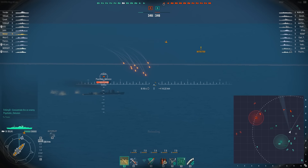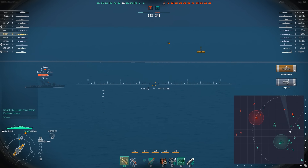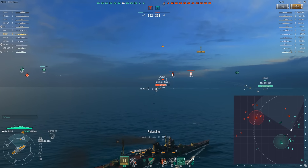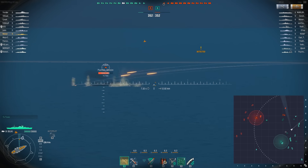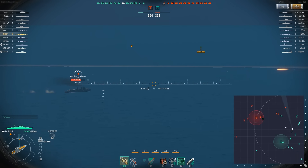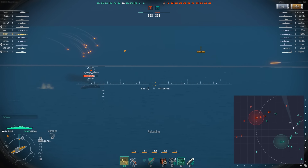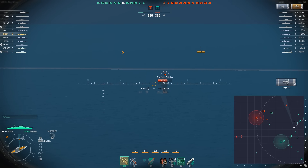I want to impact this engagement — I don't want it to be 1v1. We do just that: we incapacitate a couple modules; looks like his propulsion was knocked out. Now the friendly destroyer is taking dive bombers from the enemy aircraft carrier. It's a Benson, so he has an inherent 1v1 advantage over the Fubuki. I don't know why the Fubuki is engaging with his guns. We miss with one salvo — come on. We land 1 for 651 points of damage.